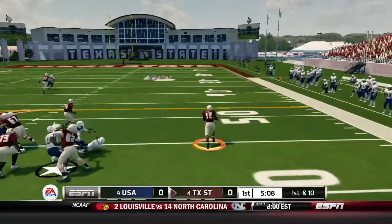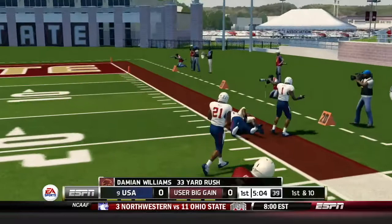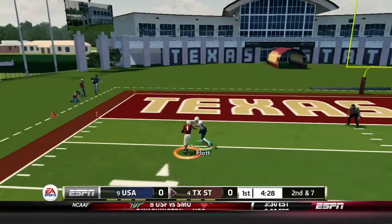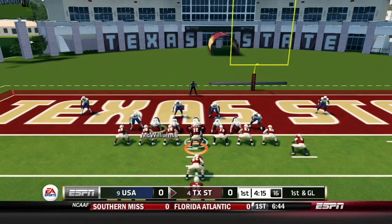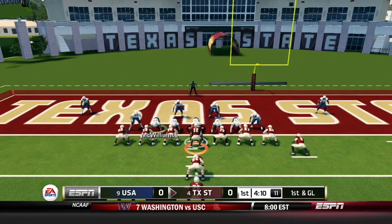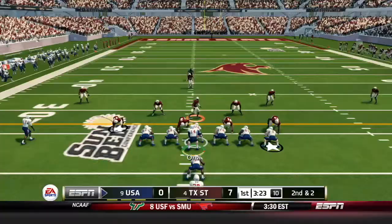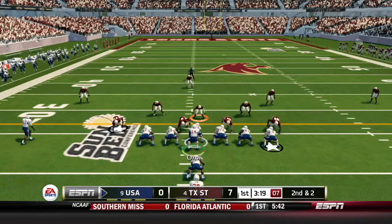Texas State back on offense and there goes Damian Williams again — a 33-yard gain, picking up pretty much where he left off in week number 9. This defense could not get a stop. It was by far their worst performance of the season. On second and seven, Tyler Watts can't quite stiff arm him into the end zone, but it'll be first and goal from the one. Knocking on the door, looking to strike first is Texas State.